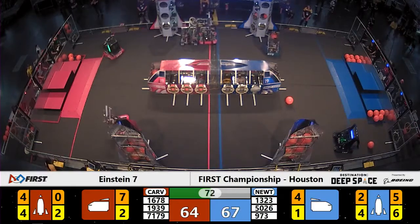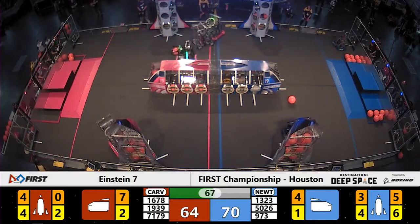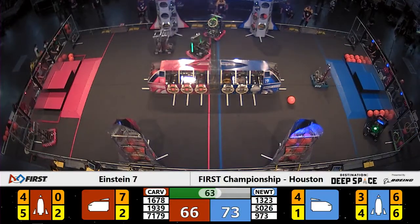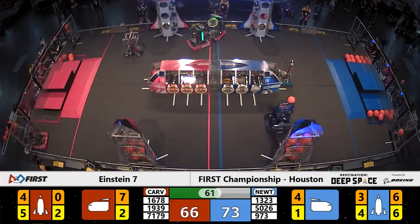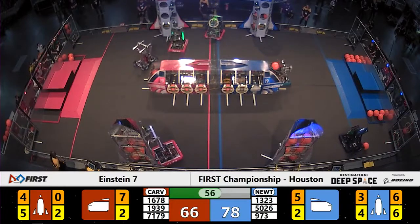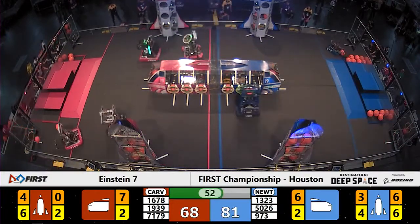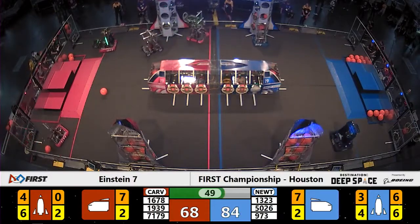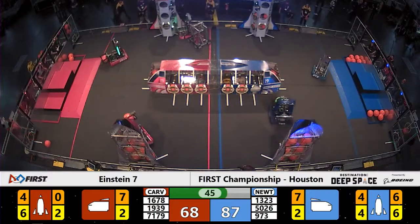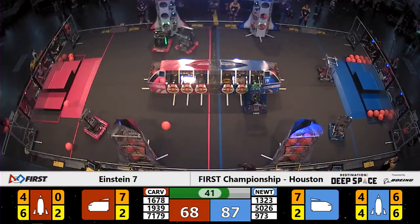A scrum has developed near the scoring table between 1678 and 5026. They break, they move around — 1678 appears to be dead in the water right now. Iron Panthers give a little nudge from a friend, and off they run again — 1678 is back in business. 46 seconds left to go in the match, blue alliance out in front 87 to the red alliance's 70.